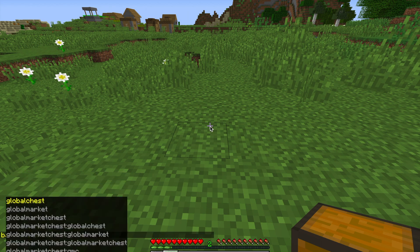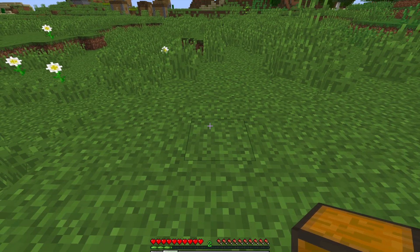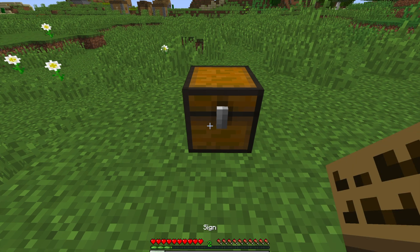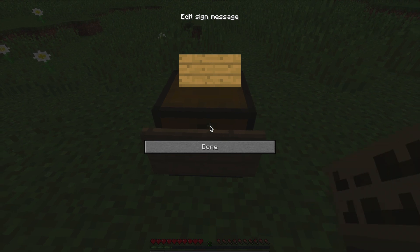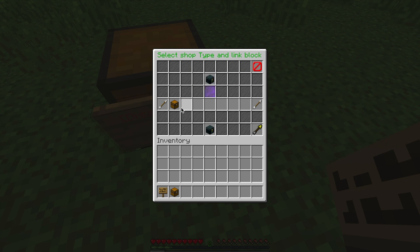Global Market Chest is an economy plugin so you can create your own shops. First, you put down a chest, then you add a sign on the chest or one block away from the chest. The first line needs to say 'global shop', and then it opens this interface where you choose what to connect the sign to.